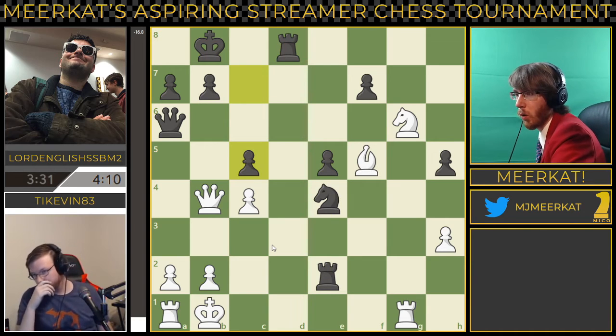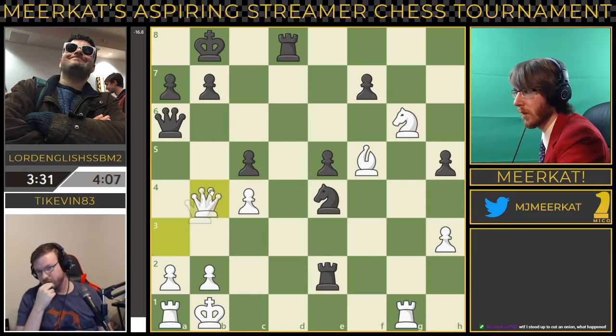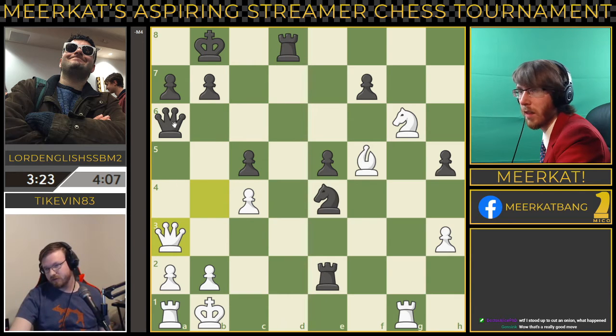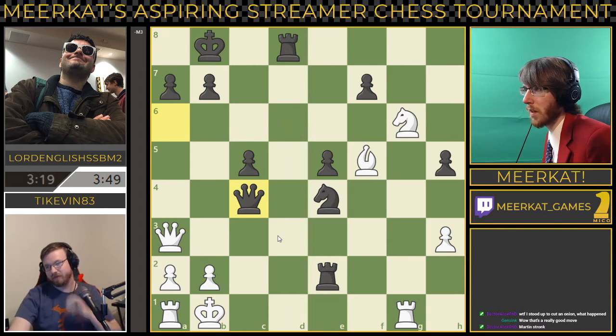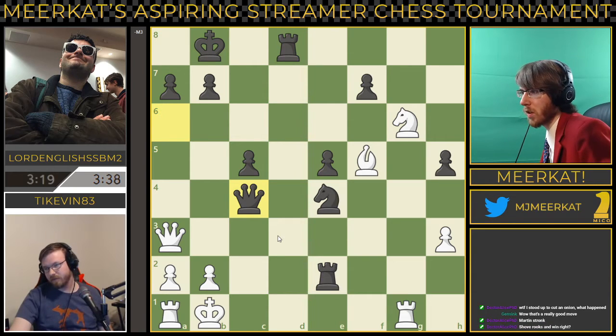Black is going to win the queen. I guess trying to just trade off the queens, but I think queen takes c4 might be the best option here — basically trap the king in there. That's a beautiful move from Lord English, identifying that that was the position he needs to be in. Keep in mind right now Lord English has taken a bishop, a knight, and five pawns, whereas TyKevin has taken two bishops, a knight, and two pawns. This is equal on material theoretically, but black is so cleanly winning — he's forced white's king into a corner.